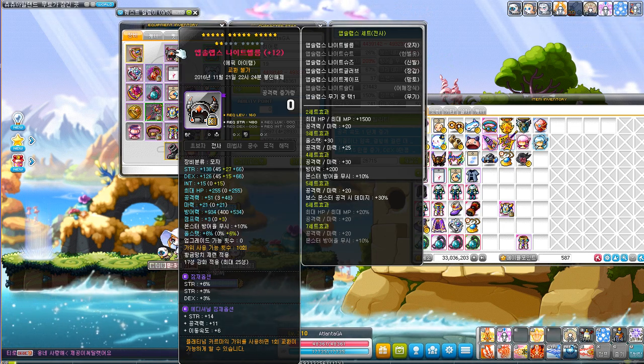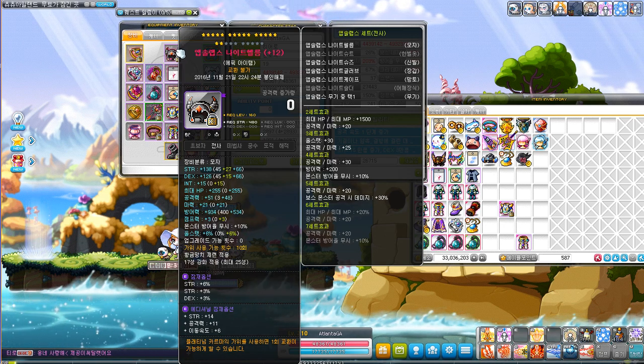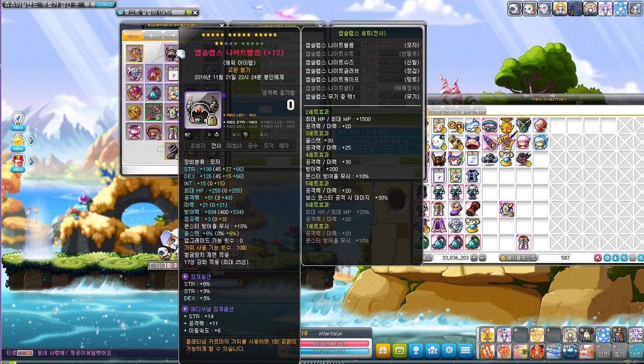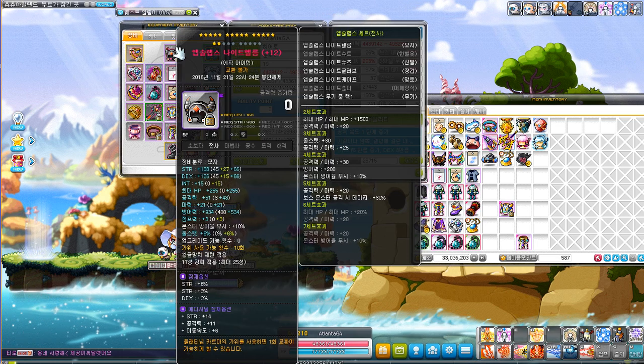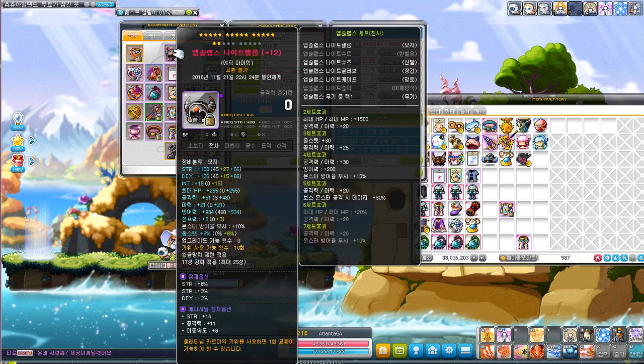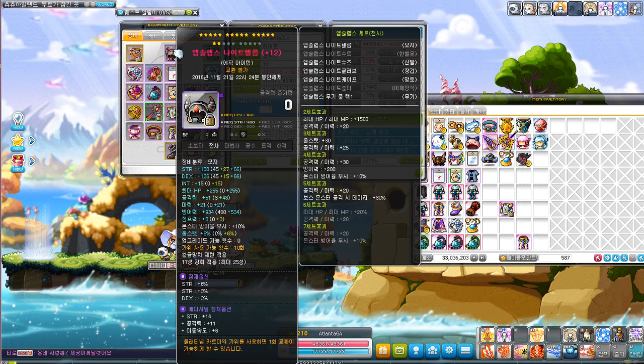It wasn't exactly cheap — I spent a ton of money on flames — but I got it to 17 stars for 400 mil and I'm pretty happy with that. If I ever want to replace this with spell tracings, I'll probably just sell it and start a new one from scratch because I don't like the flame stats on it.